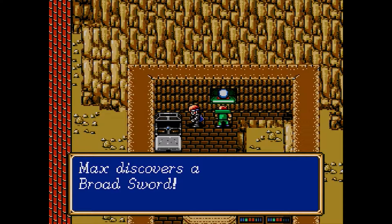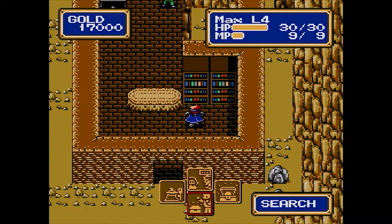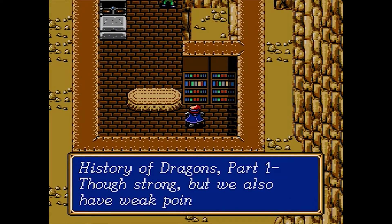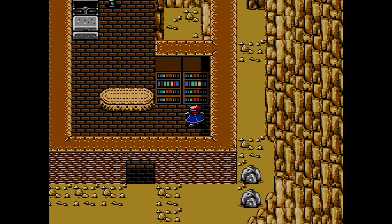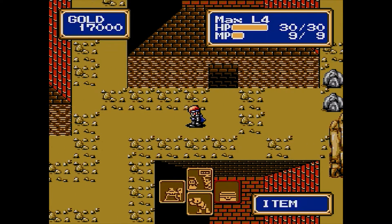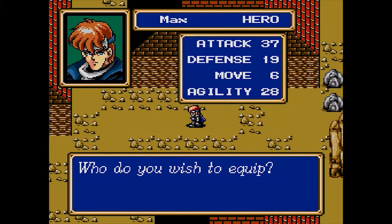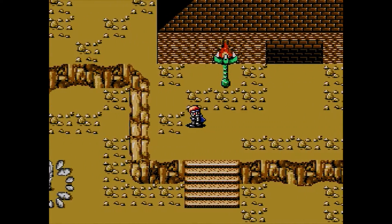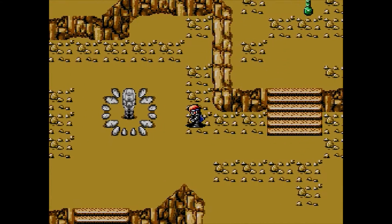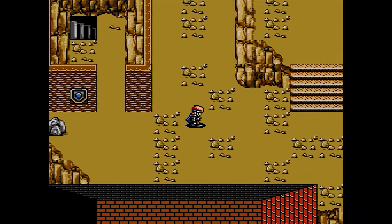This is one of the things we need — we need this broadsword. I guess we don't need it, but we want it. I'm just checking out these bookcases. Looks like things are not going so well for the dragons. We're going to go ahead and equip our sword on Max real quick.